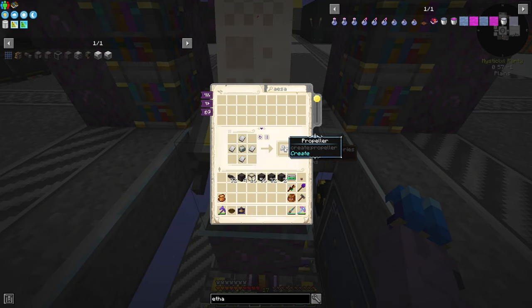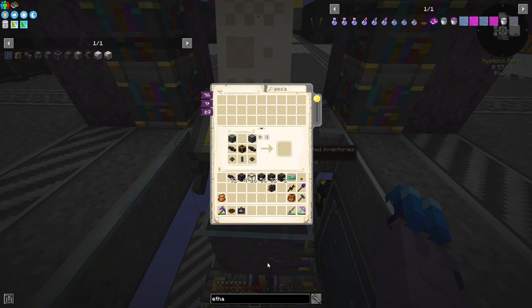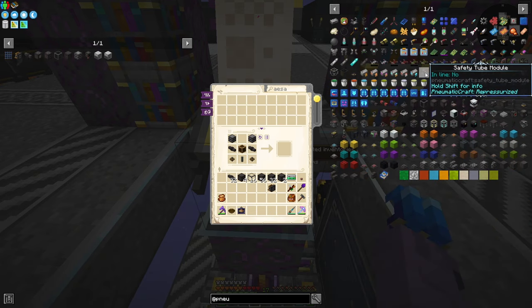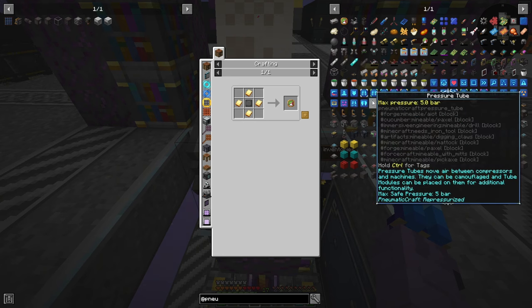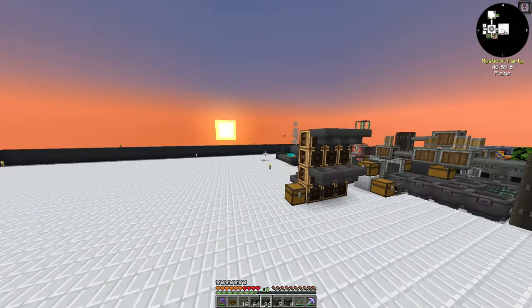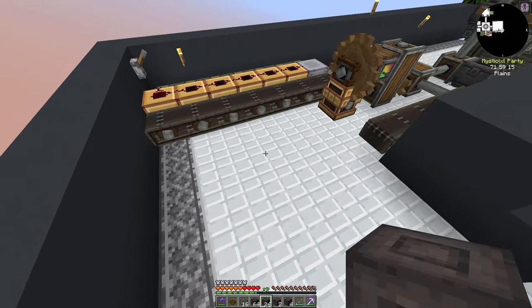We also want some pressure tubes, which is just sturdy sheets and glass. Later down we'll have compressed iron plates, which will be a lot easier to make. We'll grab ourselves 32 pressure tubes. We need ourselves a rotational compressor — this is what will actually generate pressure with rotational force. We'll also want a safety tube module, which will make sure we release pressure if we get above five bars. Otherwise our pipes will explode at this early level, because the pressure tubes have a max pressure of five bars — once you go over, they start to burst.